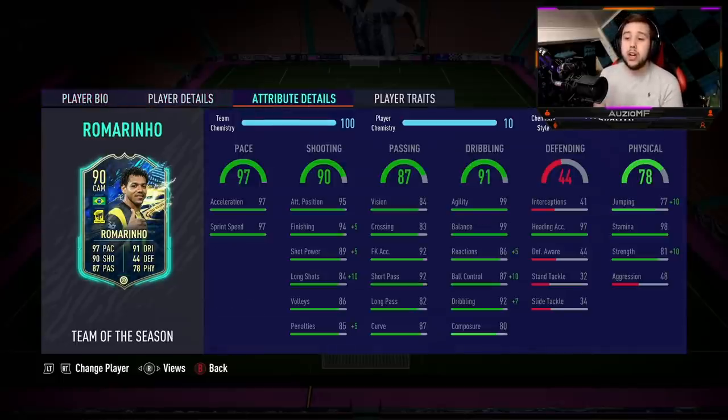Let's get straight into the ratings. Pace wise, I'm going to give him a 9.7 out of 10. I don't believe he deserves any higher than that simply because I have felt faster players — Team of the Year Fonzo Davis being one, Team of the Season Rashford being the other. Those two players are extremely quick in this game and they are faster than Romarengo. Shooting ability: get this guy on the right foot and it's going to fly in, but on the left foot it was a little bit questionable — the power was there but the accuracy really wasn't. I'm still going to give him a 9.2 out of 10 for shooting.